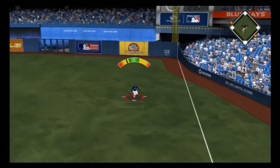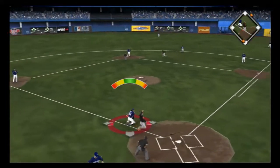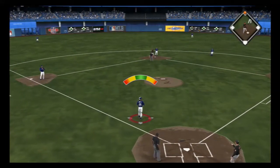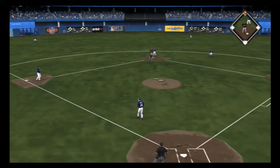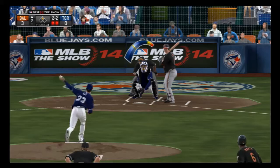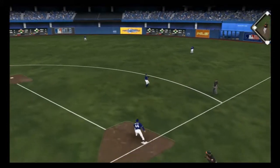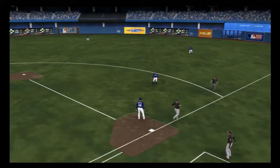To right field and he can't track it down — a base hit. The run will score from second; this is now a three-nothing game. Gerald Laird up. Swing and a ground ball towards the hole, throw on to first gets him and the side is retired.